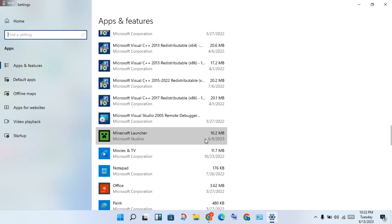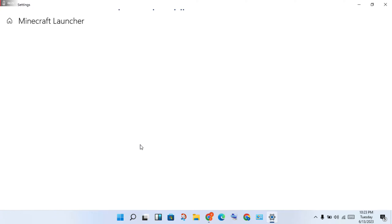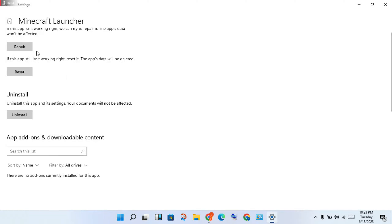Select it and you will see Advanced Options. Click on Repair and Reset. Click finish, then reset and try to log in again to check if the error is fixed. If it is still not fixed, uninstall and then reinstall the latest updated version of Minecraft.